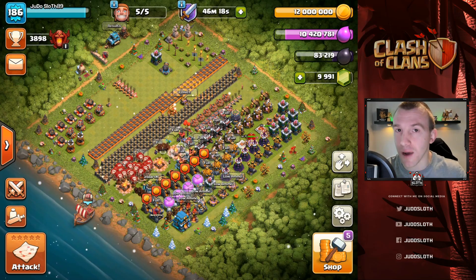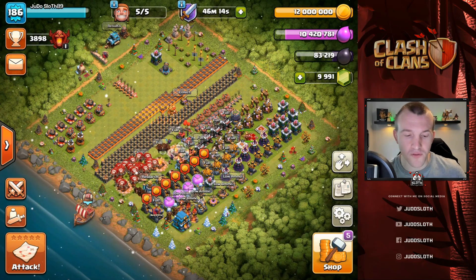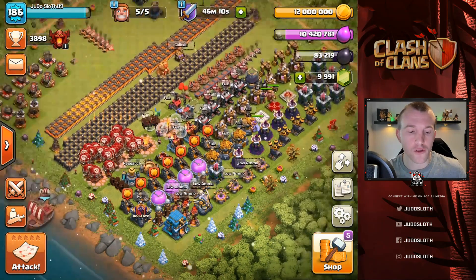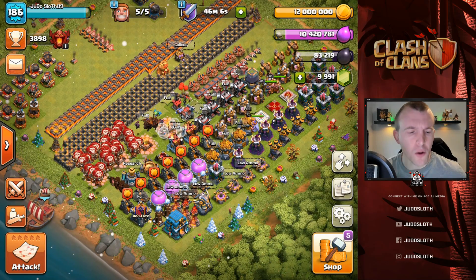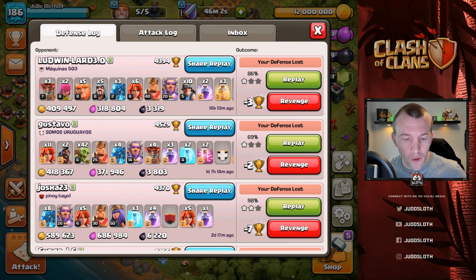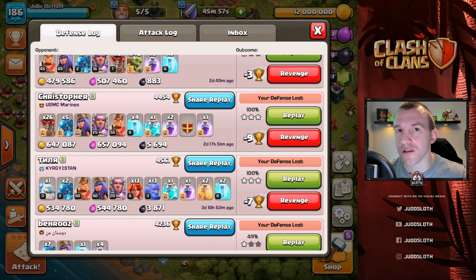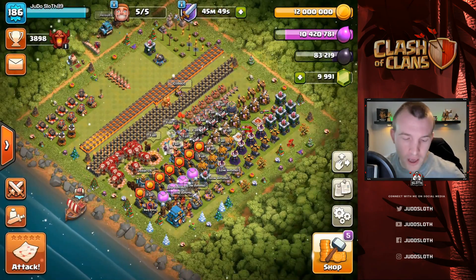You can see that we have maxed out gold at 12 million so we are going to be spending some of that today. I've had my progress base on display to show you exactly what progress we have made, but it has led to a whole host of loot being lost. I mean look at some of this - two, three stars in a row. I lost so much loot and really needed to get around to doing this episode a couple of days ago, but we are here now.